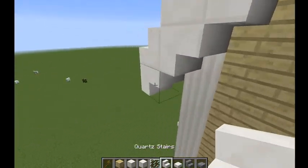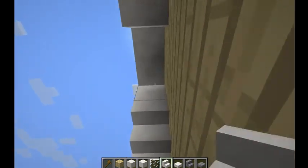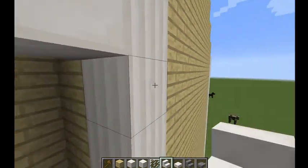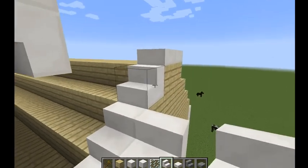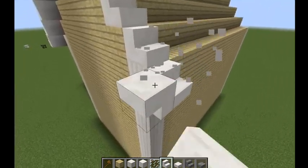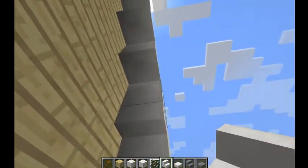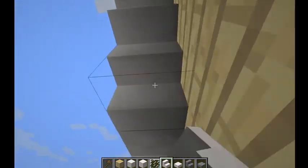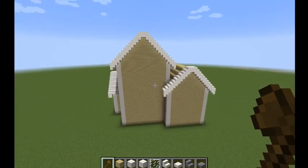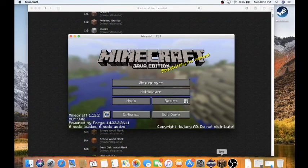I forgot to flip the stairs upside down underneath — you do want to do that. Now we're going to want to do the same as done here. I'm going to stair it off just like that. Awesome guys — now all we've got to do is flip the stairs upside down like so, and we'll do the same to the back. I don't want to waste your guys' time, so I'm going to do that off camera and you'll see it in the next episode. That's going to be the end of today's episode — thank you so much for liking, commenting, and subscribing. We will see you in the very next episode.